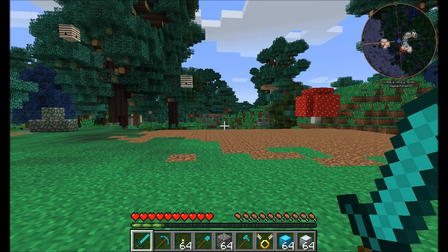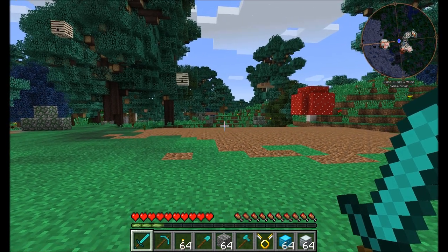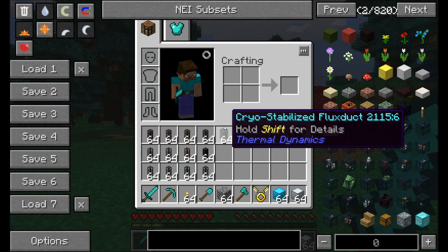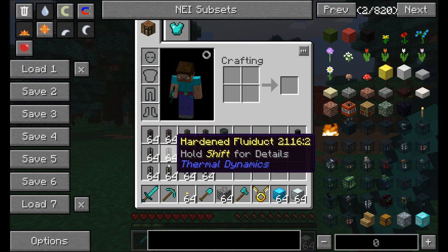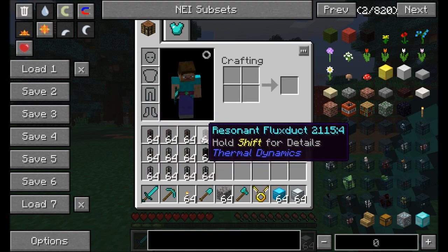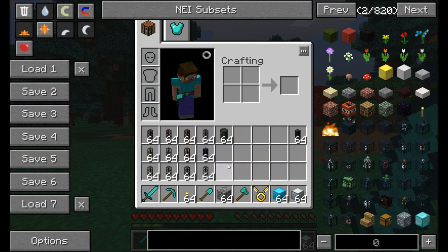Hello everyone, this is Direwolf20 and welcome to a brand new mod spotlight on Thermal Dynamics. Thermal Dynamics is a split-off mod separate from Thermal Expansion that contains all the piping and more that Thermal Expansion used to have. So you're used to Fluid Ducts and Item Ducts — most of what you're used to is already back, and there's a lot more features and new things added. Basically, it's its own separate mod now.